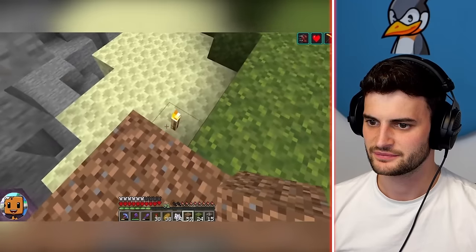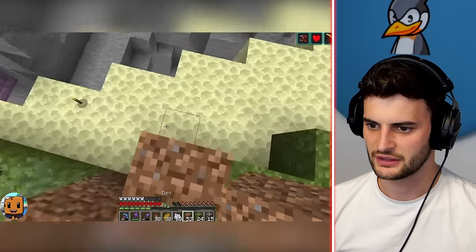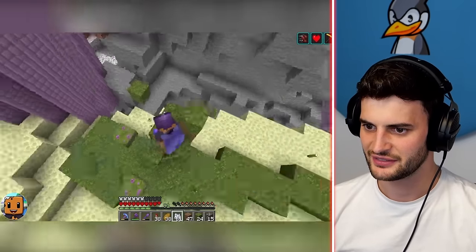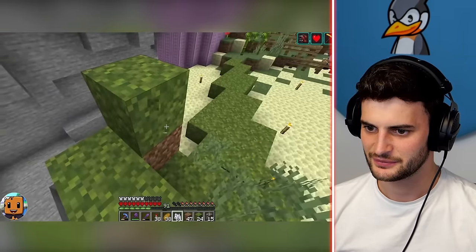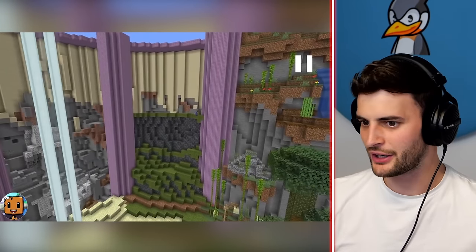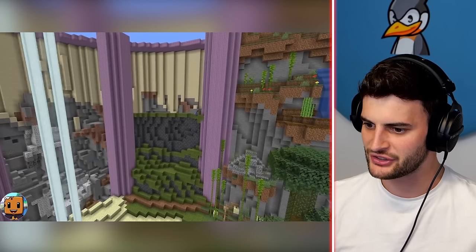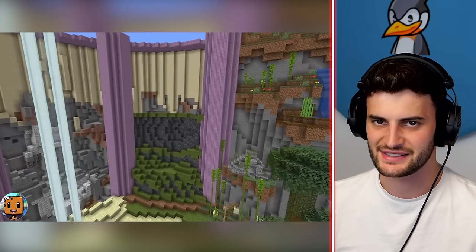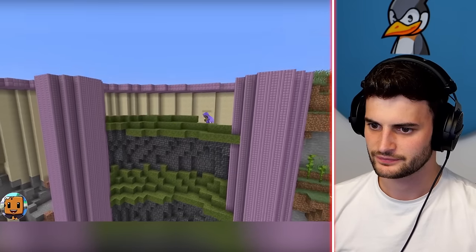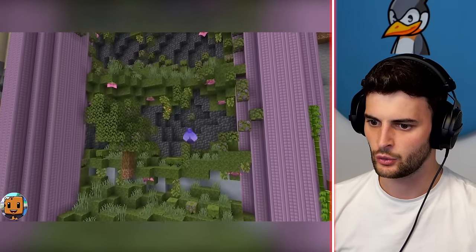He's working on the lush biome. If you build lush blocks they go to dirt, but would it spread upward? If I put it higher up and bone meal it — oh yeah, it does! He's surprised it actually works. We haven't got time to react to every single bit, but this is the lush biome. I think he's already done his jungle one over there and his plains.